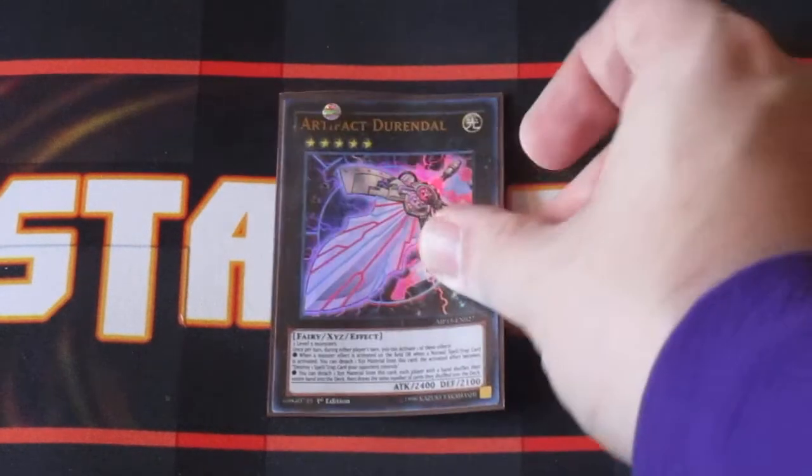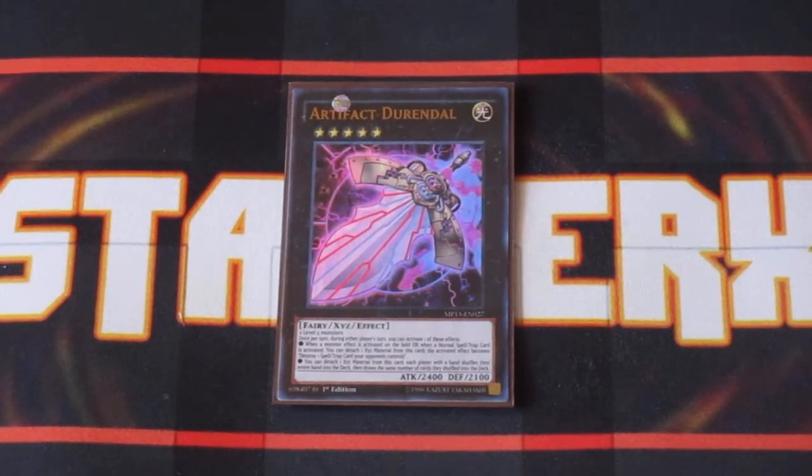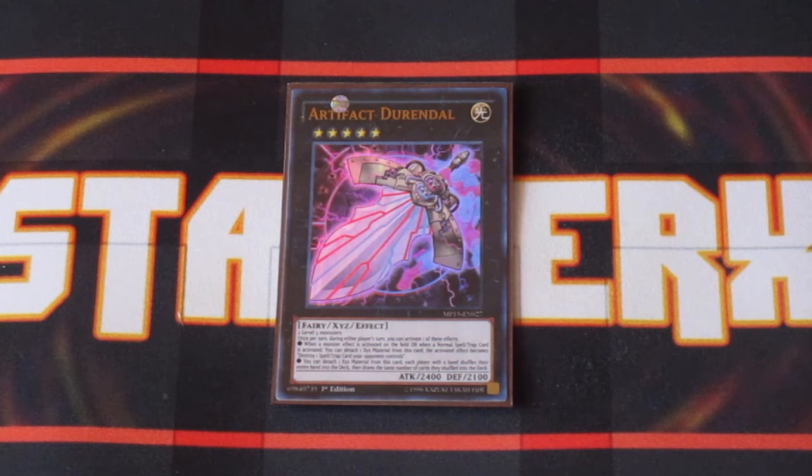For Xyz plays, one copy of Artifact Durandal. It has a pretty awesome effect — a quick effect where you detach a material and basically turn any card effect your opponent activates into destroying a spell or trap card effect, which is just huge because you start comboing that with your True Draco spells and traps and you're removing more stuff off your opponent's field. Furthermore, if both players have a hand, you can detach the material and basically force them to shuffle their hand into your deck and draw the same number of cards. So if you catch your opponent shorthanded, you can ruin their plays with that.